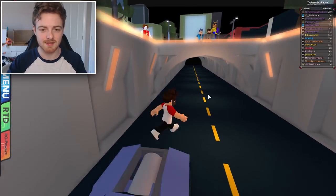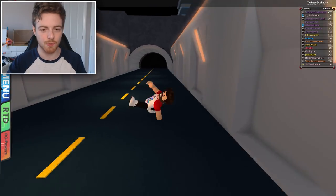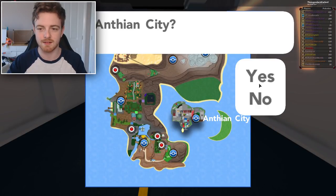I'm going to be showing you how to do this glitch in Antheon City. Let's get right into the tutorial. Let's go to menu and we're going to fly to Antheon City. So there you go right there. Fly to Antheon City.